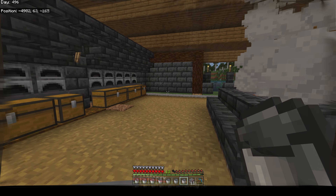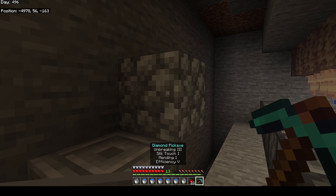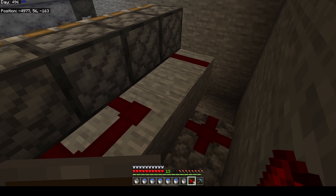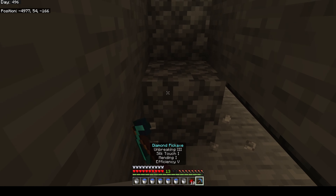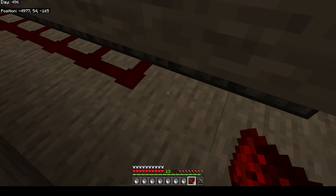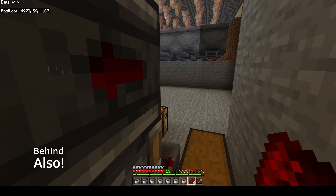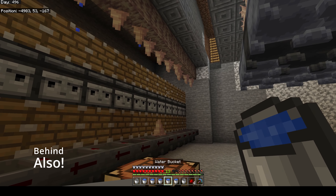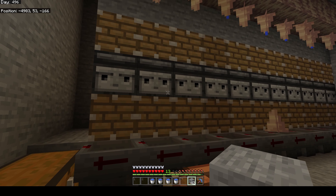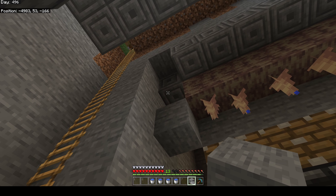We just need a couple more water sources. Now we'll repopulate the redstone and take out these scaffolding blocks. We need to go get some sand because we want to put a barrier in front so that the dripstone that grows and gets knocked off by the piston can only fall straight down into our hoppers and flow into this chest. That's what we want.